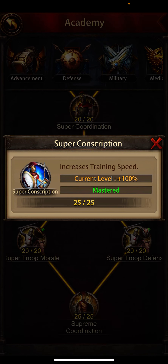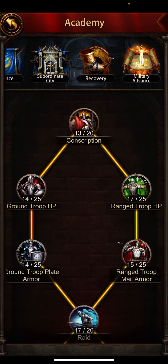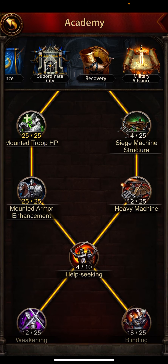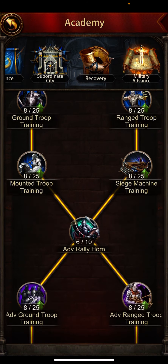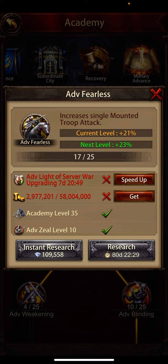Increased troops attack when attacking is at 40%, and I also have march size research done — there's another march size node in here. In the advanced military section, mounted troop HP is at 40%, and mounted troop defense and HP are both finished. I have finished this one as well, and I am working on the level 18 research — I'll start upgrading it very soon once I earn more gold, since I've spent a lot of gold on these researches.